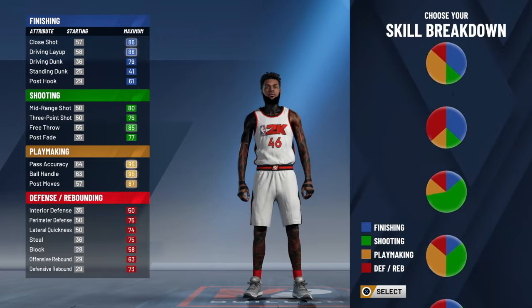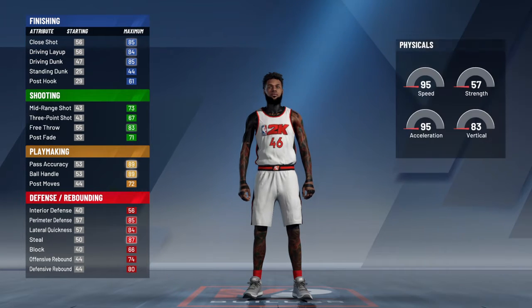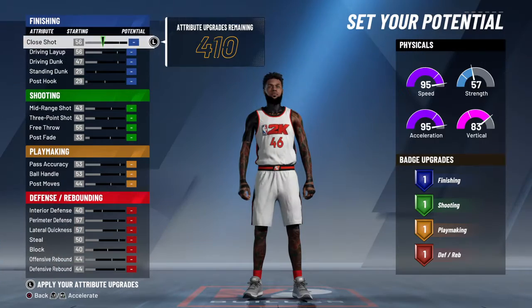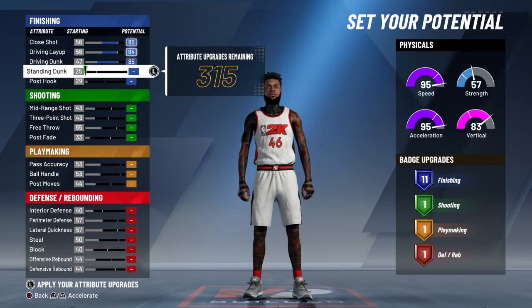So you want to do the red and yellow pie chart — so playmaking and defense. And you want to choose the first one, so you get mainly agility and vertical. So you want to put up your driving dunk, driving layup, and close shot.